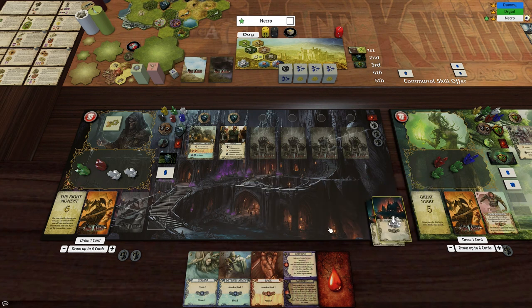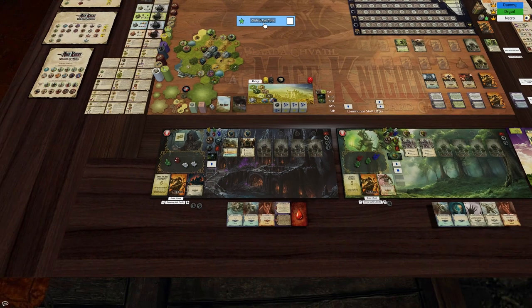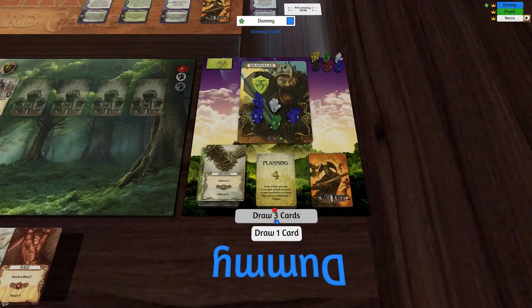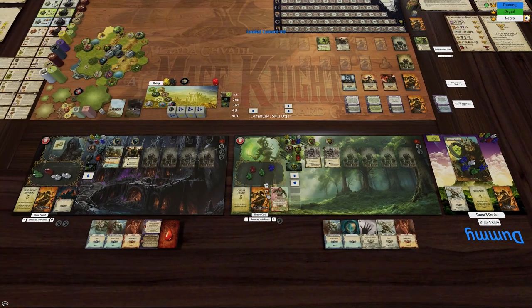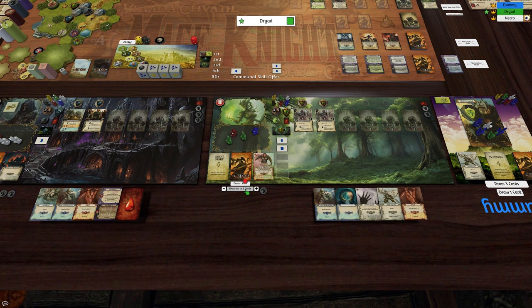Now remember: to assign damage to this unit we need to pay two influence during combat. Back to the dummy — draw one. Now back to the dryad; we're still drawing to six.